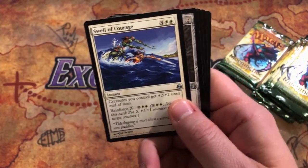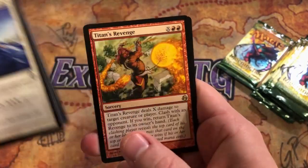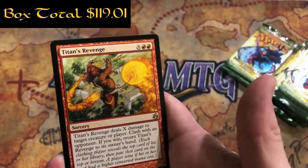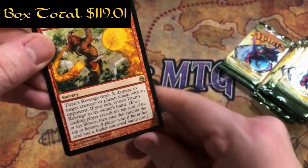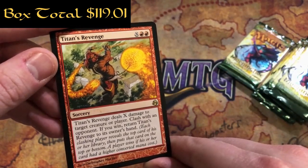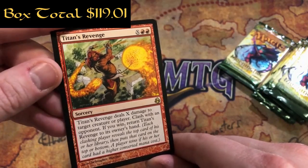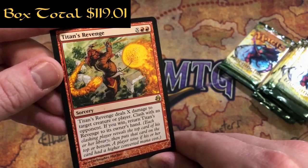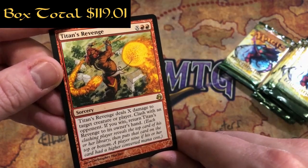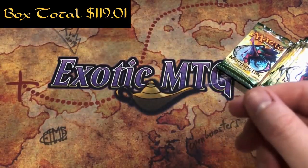Pack 23: Swell of Courage, Veterans Armaments again, Sage's Dousing, and a Titan's Revenge - X and two red sorcery. Titan's Revenge deals X damage to target creature or player, then you clash with an opponent. If you win, return Titan's Revenge to its owner's hand. Each clashing player reveals the top card of their library, then puts it on top or bottom - a player wins if their card had a higher converted mana cost.